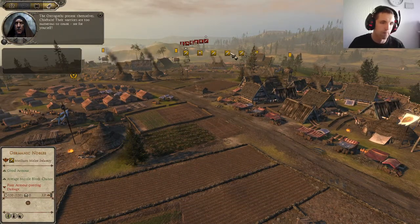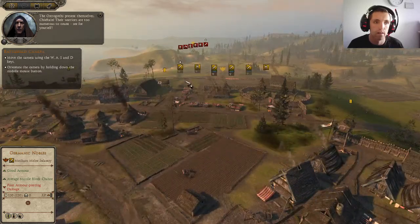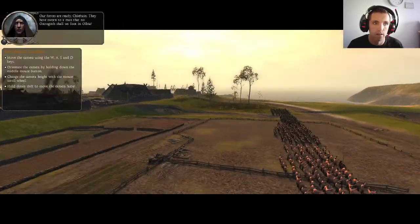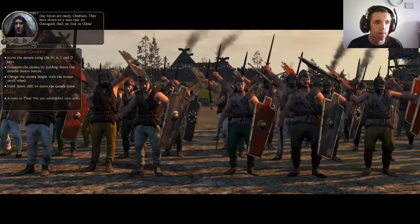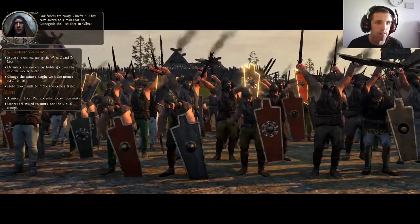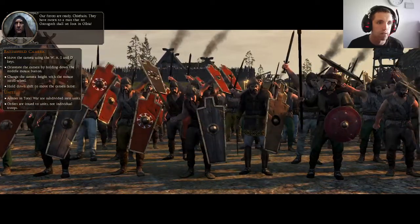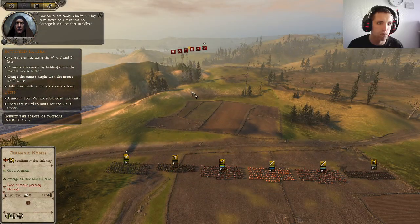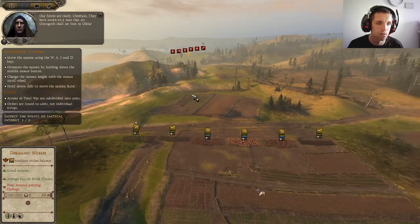The Ostrogoths present themselves. Chieftain, their warriors are too numerous to count — see for yourself. Our forces are ready, chieftain. They have sworn that no Ostrogoth shall set foot in our lands. Let me check the camera, units, armies — units of the village look fine.